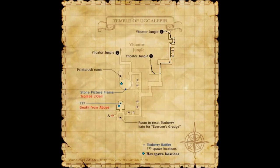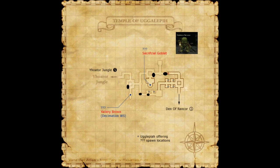Once you're there, go to the left side, then go to the Jungle Fort and exit there. Then go to your right and you're going to find this map over here.